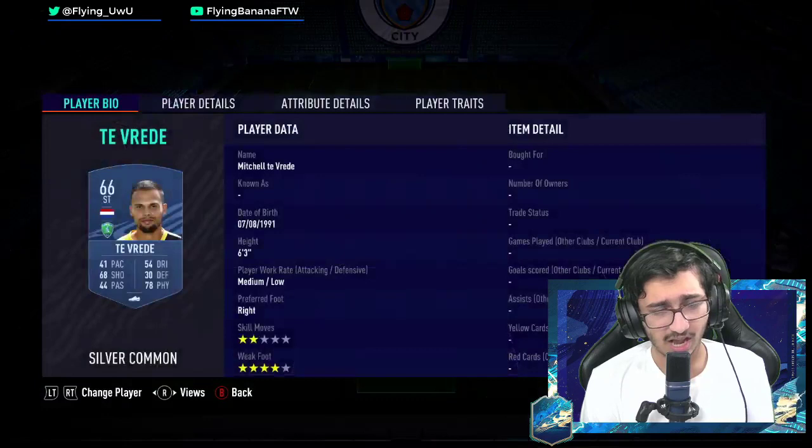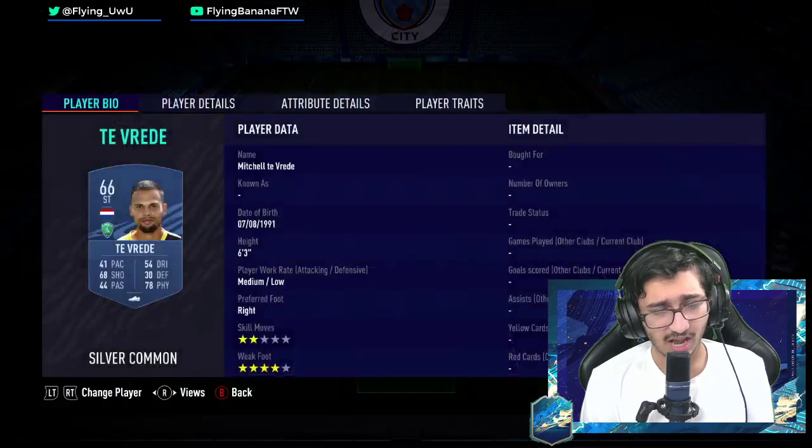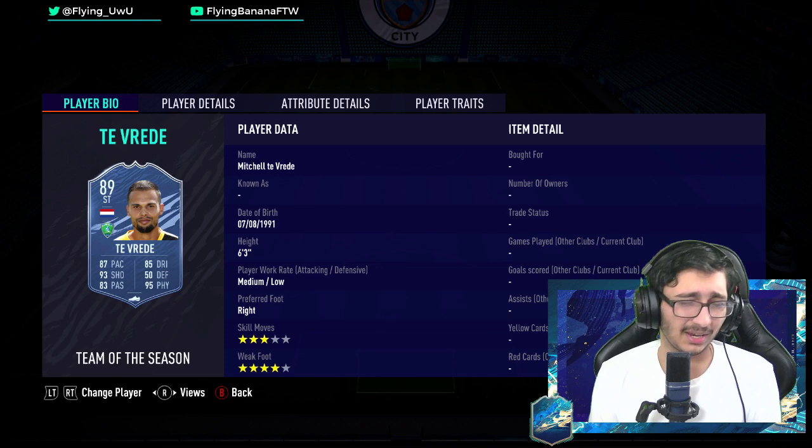Two-star skill moves, four-star weak foot is this card. I expected at least three-star skill moves. So, two skill moves, four-star weak foot. But 6'3" as I said — I'm correct again, mate.